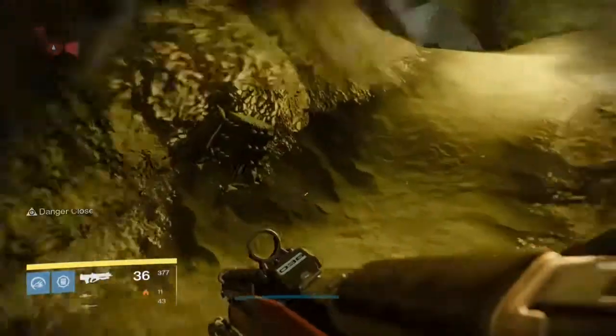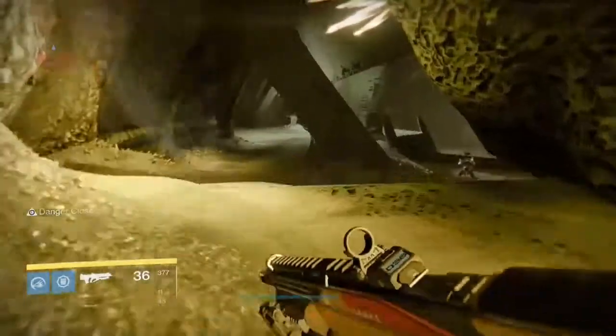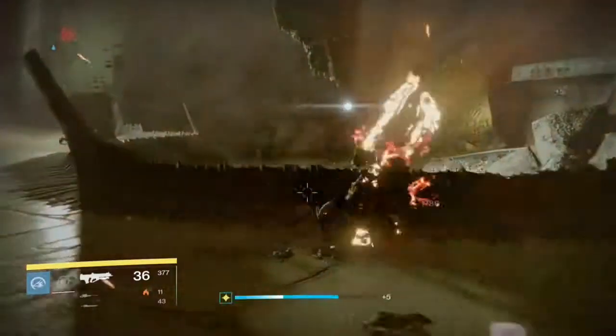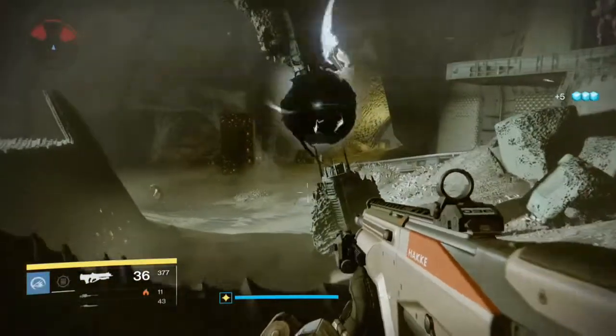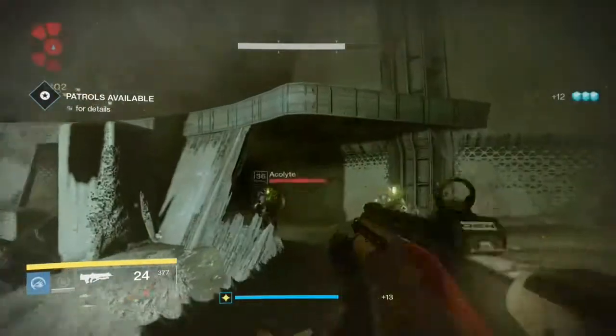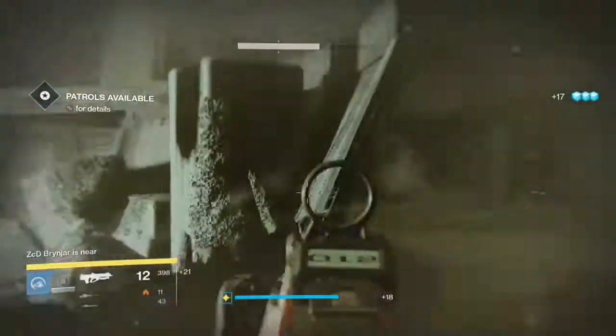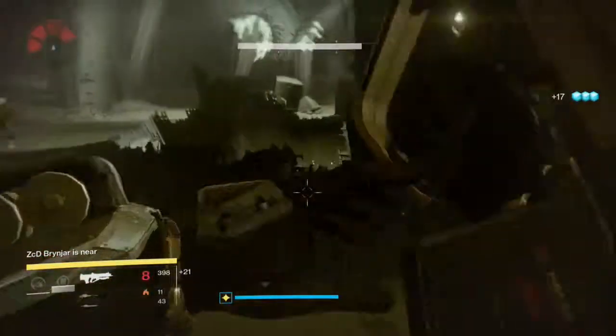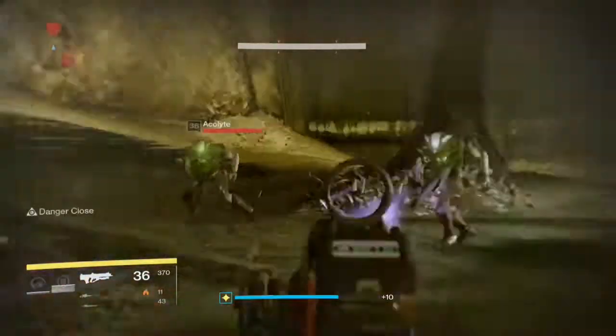So what you want to do is just go in here and clear out the waves of adds that will spawn. First just take out and interrupt the ritual, and that will cause Taken to start spawning. So now it's just a case of taking out all of the Hive and Taken inside this room, and eventually you'll get the Interloper Relic to spawn.